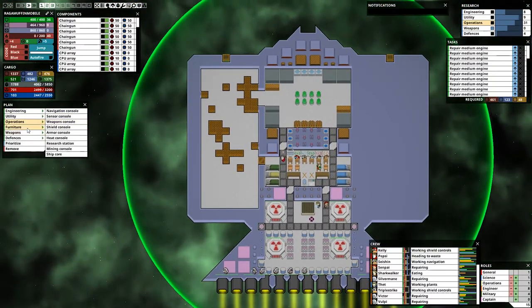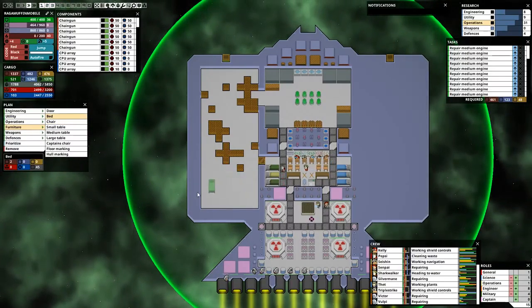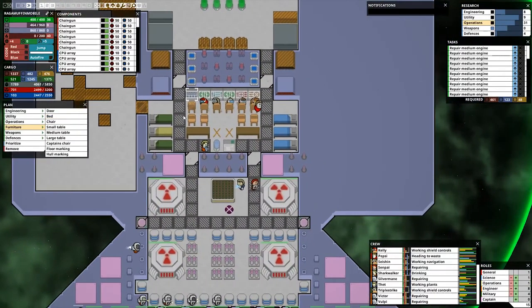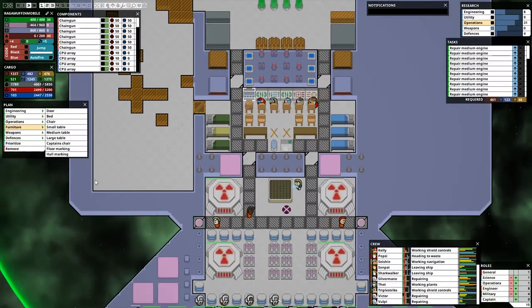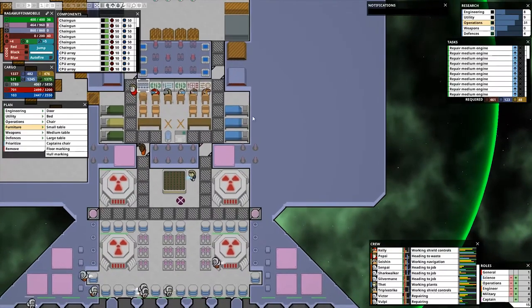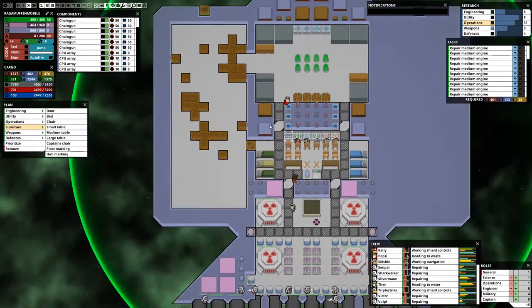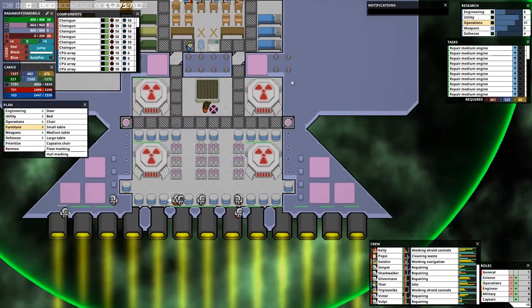And then we can make beds — yay! We'll just line this place up with beds, maybe even some tables. Maybe we can take these out of here and put them in here, and just have this be our entire living quarters and all that kind of stuff. We haven't really thought this through yet — story of my life.